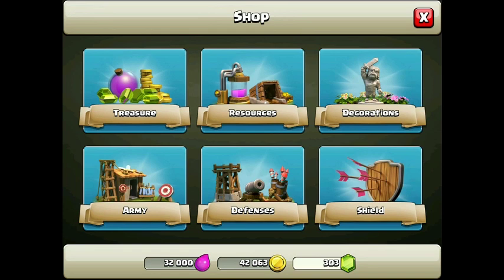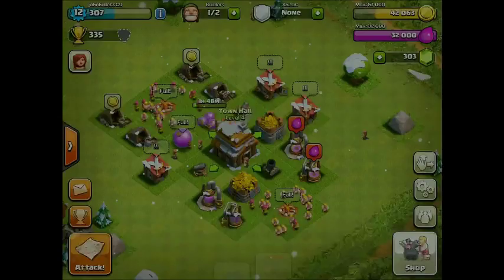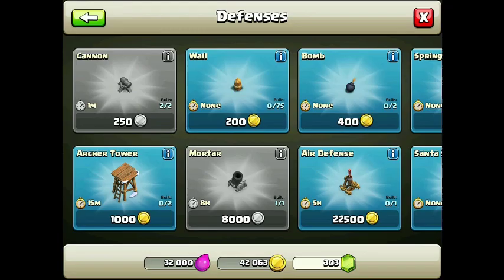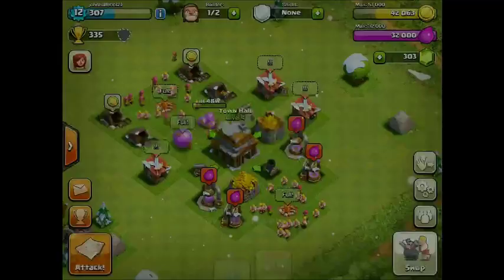First off, we got another elixir collector and another gold mine. And we got another barracks and laboratory available. I haven't built that yet because I wanted to save up the builder for this video. We also got another Archer Tower - I haven't built any Archer Towers yet, unfortunately. We got 25 new walls, 2 bombs, an air defense, spring traps, and Santa strike.